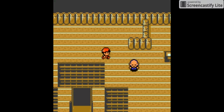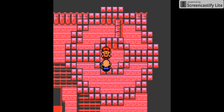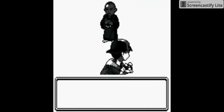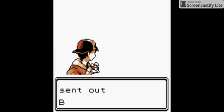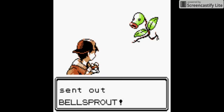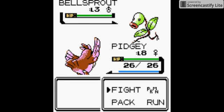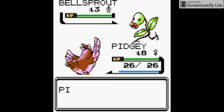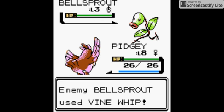We're going to face the first Pokemon trainer here, and this is a Sage. I believe it's Sage Niko — we're about to find out. Yes, Sage Niko. He has all Bellsprouts and they're all level 3, so I should have no problem dealing with them. Except Pidgey misses the attack on the first turn. God damn it, Pidgey.